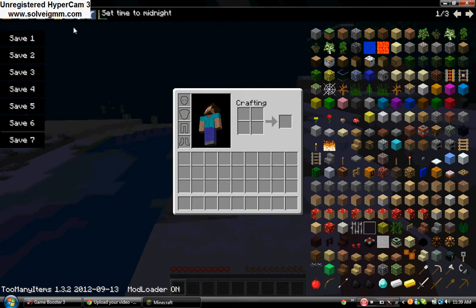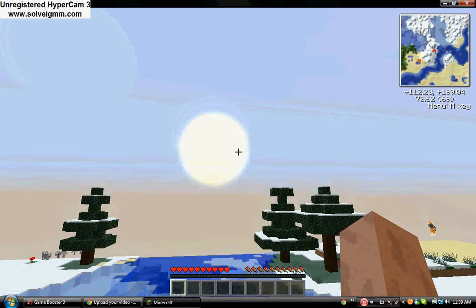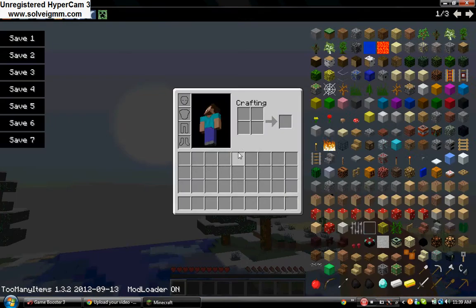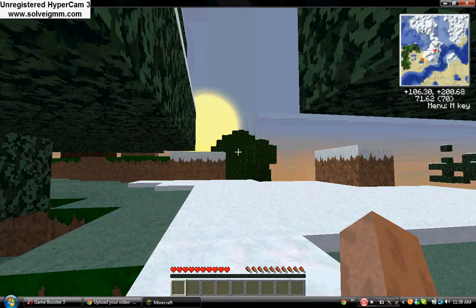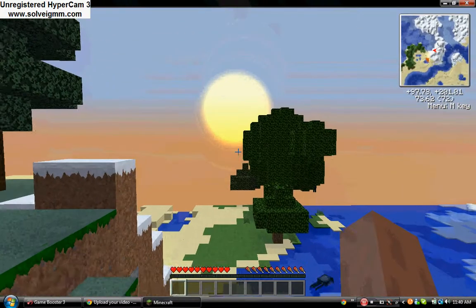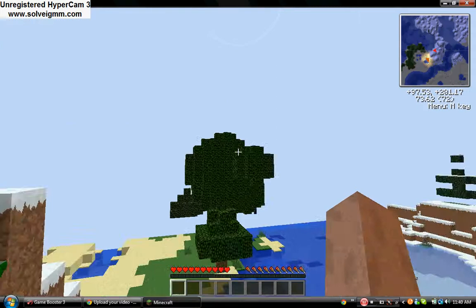These buttons are time buttons. You see midnight, sunset, noon, and sunrise. If I press sunrise, the sun starts to rise — as you can see it's just going up. This one turns it into noon — right in the middle. This one turns into sunset, which the tree is blocking me but you can barely see. And midnight — the moon is red and in the sky right there. Let me turn back into noon.